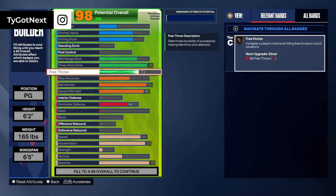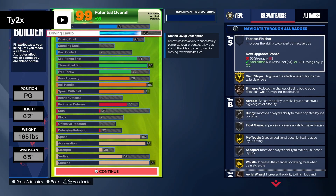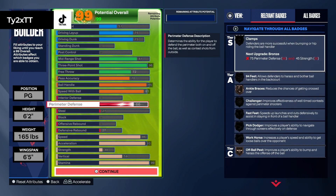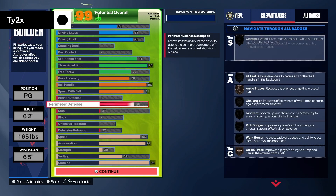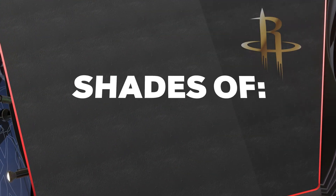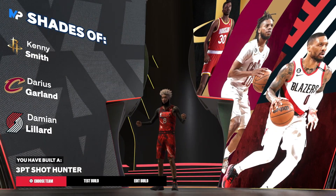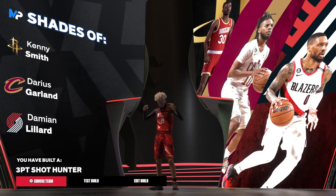This right here is what you're going to be looking at. Bring that free throw up a little bit, and you can bring that defensive rebound up a little bit too. In the end, you have a good driving layup, good driving dunk, good mid-range, good three-ball, good free throw, a decent pass, great ball handling, and some defense so you can at least keep up. Our finishing is looking great. Make all the tweaks you want, but this is what we're going with. In the end, we're going to have shades of Kenny Smith, Darius Garland, and Damian Lillard — sometimes you get Trae Young, sometimes Curry, sometimes Lillard. Either way, you're going to get a great build.